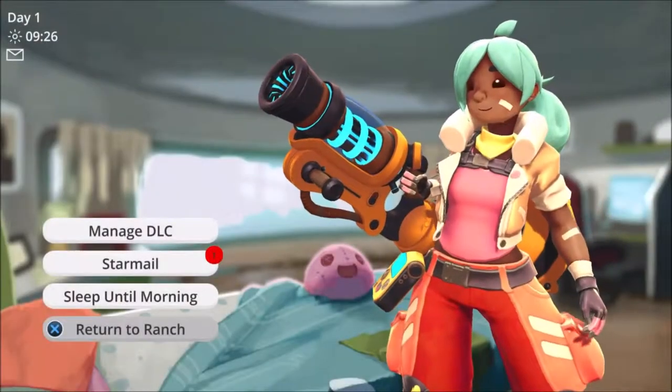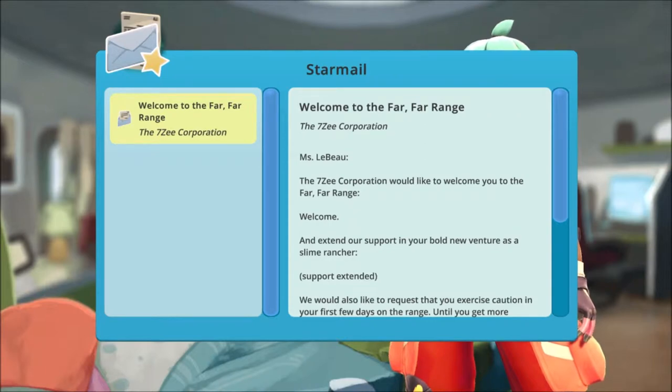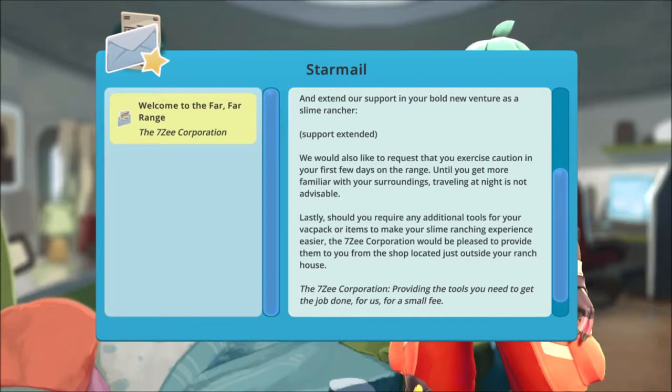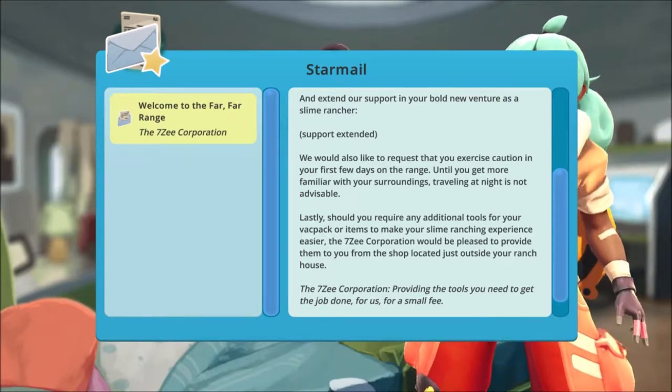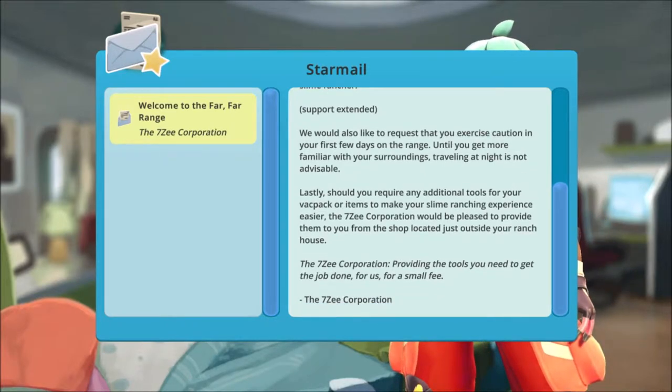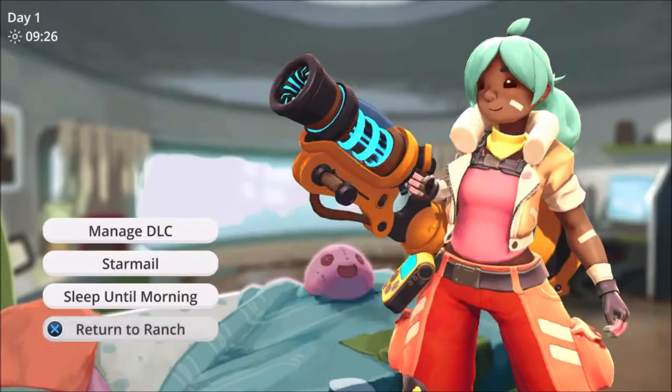Star mail - Welcome to the Far, Far Range. Miss Libu, the 7Z Corporation would like to welcome you to the Far, Far Range and extend our support in your bold new venture as a Slime Rancher. We would also like to request that you exercise caution in your first few days on the range until you get more familiar with your surroundings. Travelling at night is not advisable. Lastly, should you require any additional tools for your backpack or items to make your Slime Ranching experience easier, the 7Z Corporation would be pleased to provide them from the shop located just outside your ranch house. The 7Z Corporation - providing the tools you need to get the job done, for a small fee.